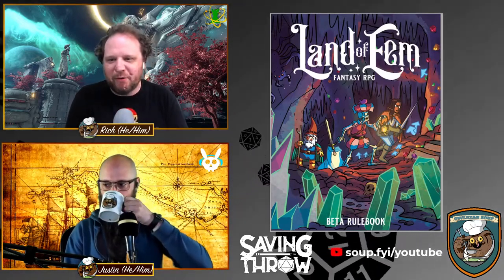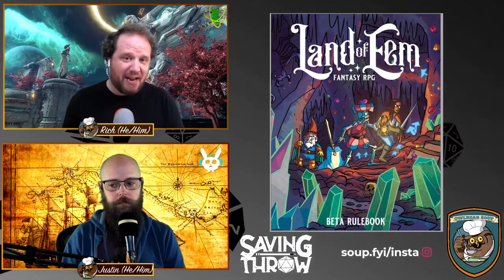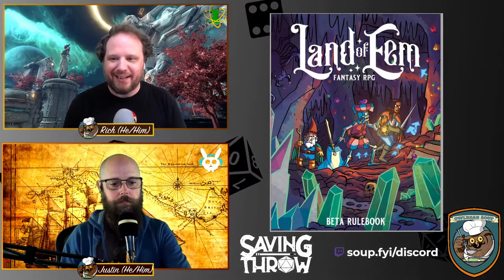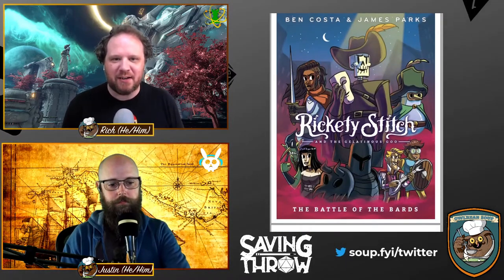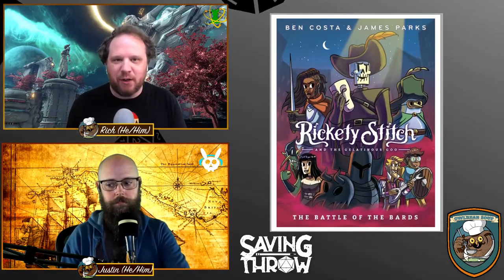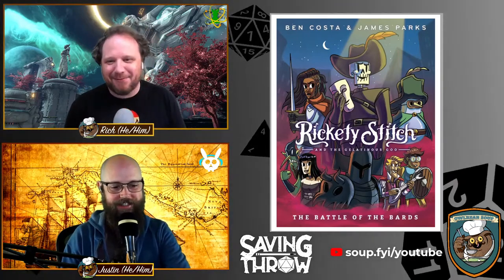I've been reading through this for a couple of weeks now. I'm a big fan of what's going on here in the Land of Eem. I'll say right at the start this is a rulebook that's in beta. Land of Eem is written and designed by the creators of the Rickety Stitch and the Gelatinous Goo graphic novel series for kids. The art by Ben Costa and James Sparks is fantastic — the characters are dynamic, and I just want to play this penguin at a masquerade.